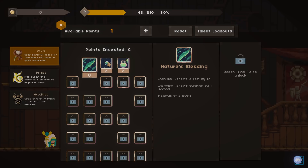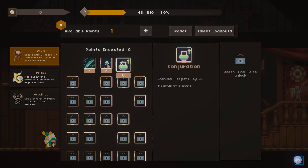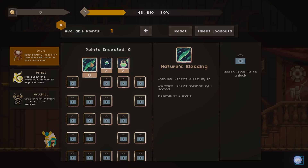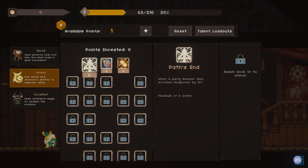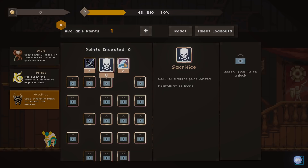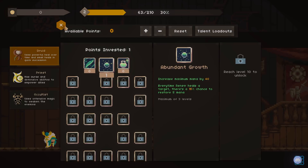We can upgrade various things. We've got Druid, Priest, and Occultist. Druid's got Nature's Blessing. Some of this just kind of apes the genre. That's a flat heal power bonus. Max mana every time — Renews — heals a target, chance to restore some mana. I like the idea of Abundant Growth. Let's go for Abundant Growth. That seems useful.